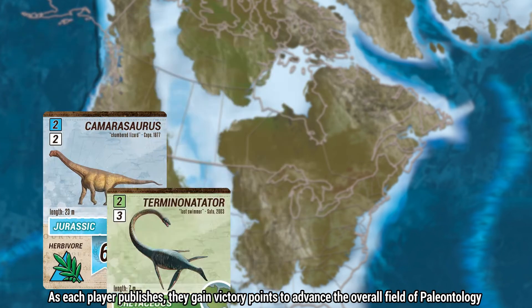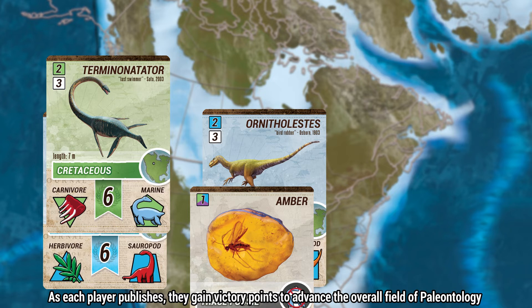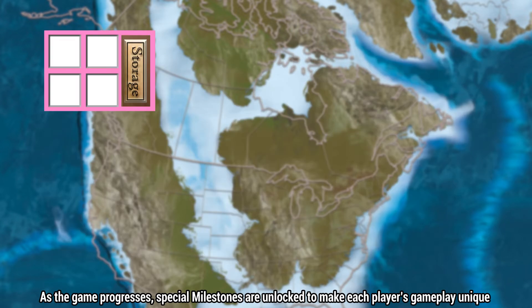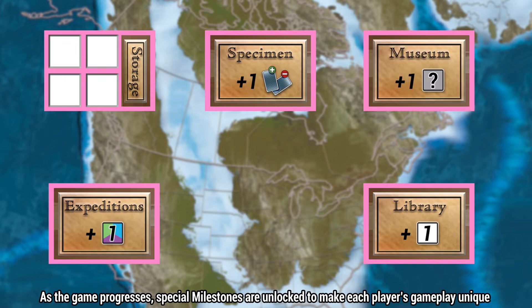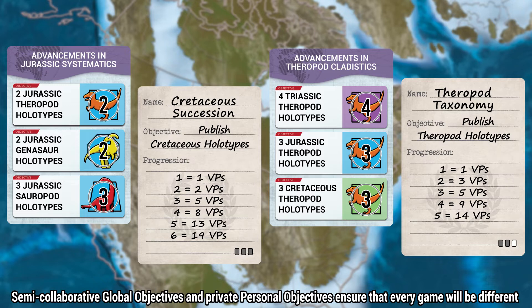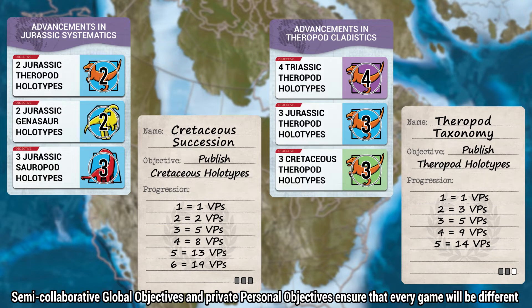As each player publishes, they gain victory points to advance the overall field of paleontology. As the game progresses, special milestones are unlocked to make each player's gameplay unique. Semi-collaborative global objectives and private personal objectives ensure that every game will be different.